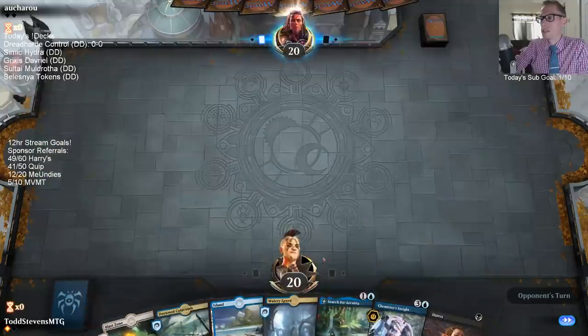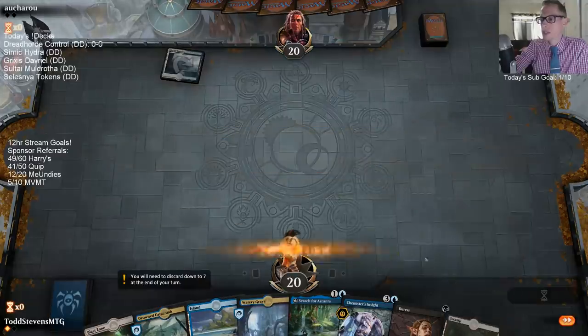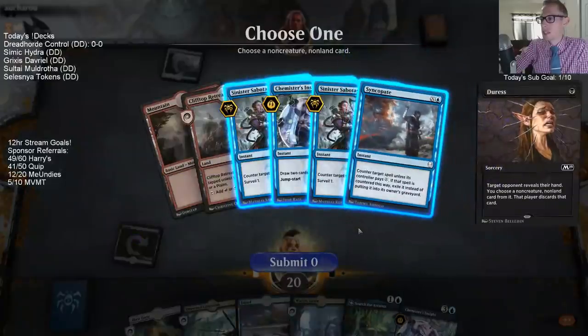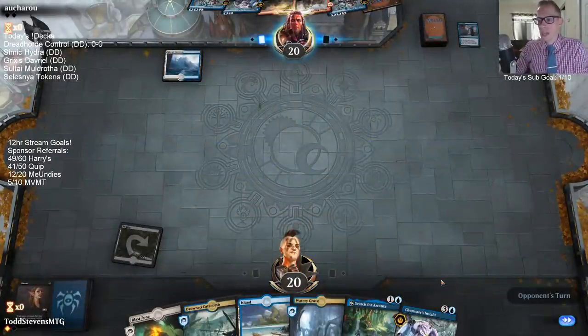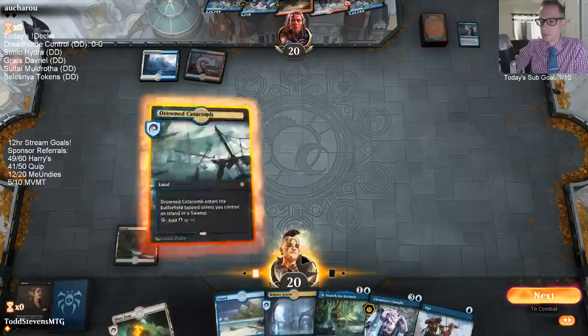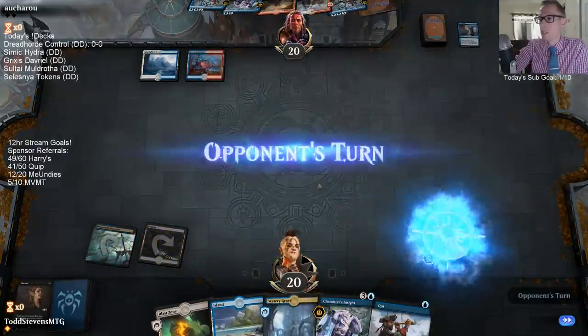Alright, I like our hand. It's definitely good how we get the Duress on turn one to snag their Search for Azcanta on turn two. Wow - all counter magic. We'll take the Syncopate, that's the only one that counters the Azcanta. That's the kind of hand we want to see.